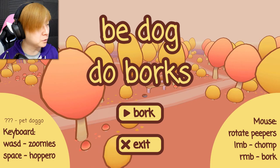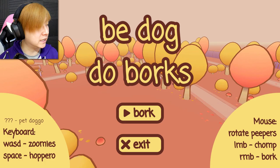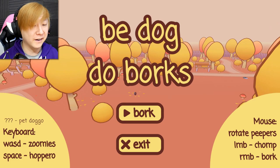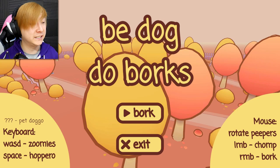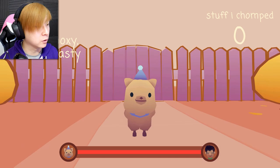We have a bunch of controls on the home screen here. It is question mark, question mark, question mark equals pet doggo - so I guess that's a secret, you get to figure out how to pet the doggo. W-A-S-D is zoomies - that's so cute. Space is hopero. Mouse is rotate peepers. Left mouse button is chomp. Right mouse button is bork. Very, very simple. I need to figure out how to pet the doggo, but in the meantime I'm going to run around and zoomie around the park.